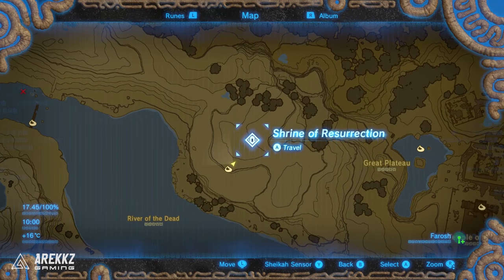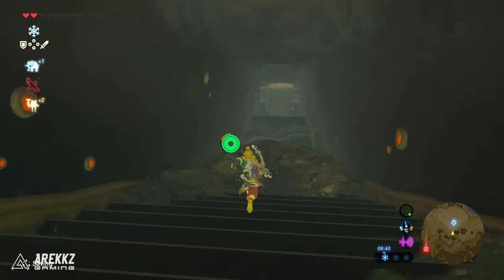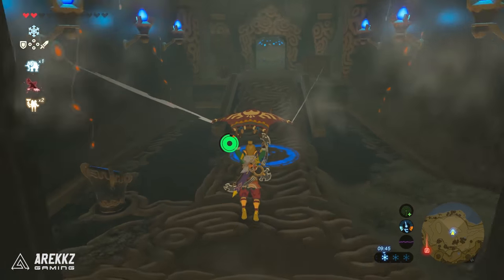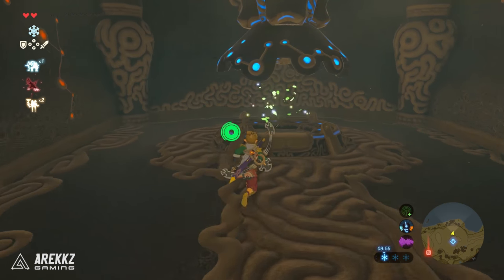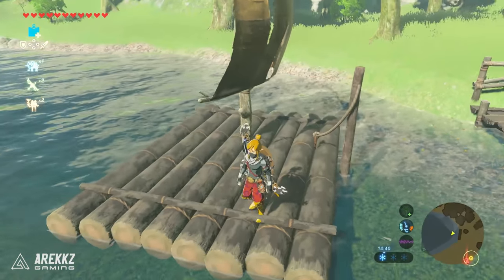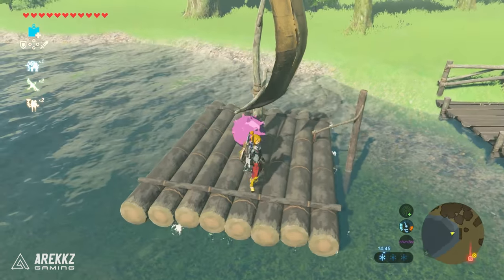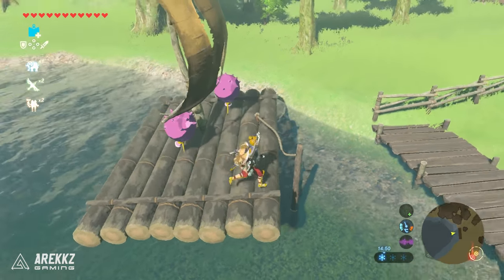Last but not least — and this is probably one of the easiest ones — it's actually just inside the Shrine of Resurrection. Fast travel there or climb back up, then go back towards the bed or stasis chamber that you woke up from, and inside that you'll find leaves and fairy dust. That's your next Korok. Complete that and you now have all 19 Korok Seeds inside the Great Plateau region, which is a good start. Most regions have around 70 or 80, so we've got quite a bit ahead of us. Stay tuned and thank you for watching.